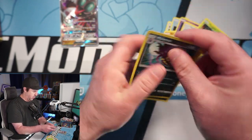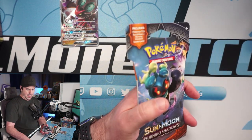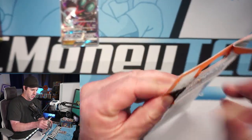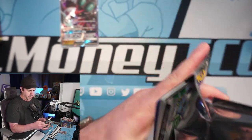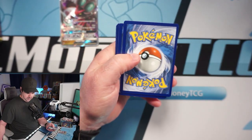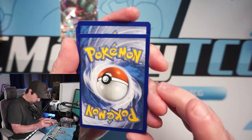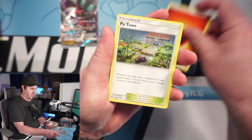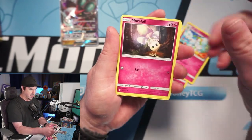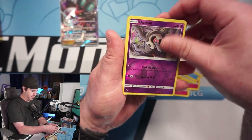We got a reverse rare Malamar and a Weavile. GameStop did have their Pro Day sale so packs were like three bucks. I tried to get some Unbroken Bonds but they were out, so I was like you know what, let's just grab a whole bunch of Burning Shadows. They actually had a ton of them online, which was rather surprising. This one looks okay for the rare — let's see if we can have some good luck here.